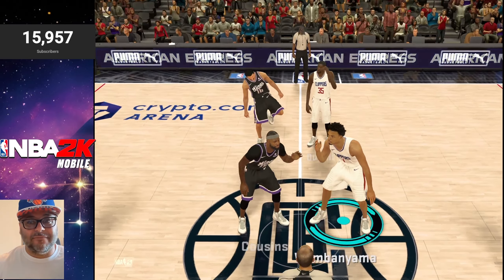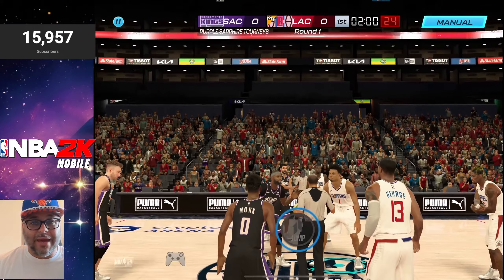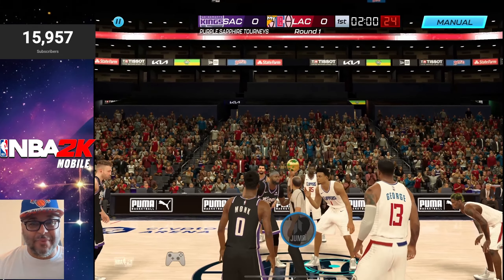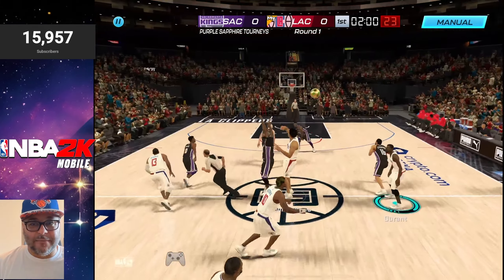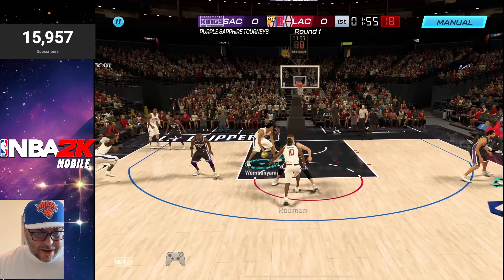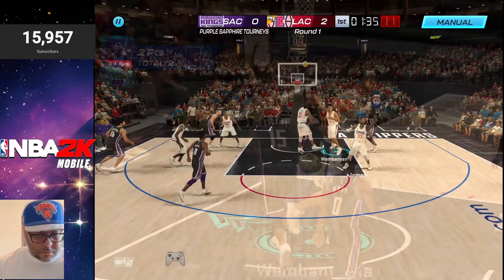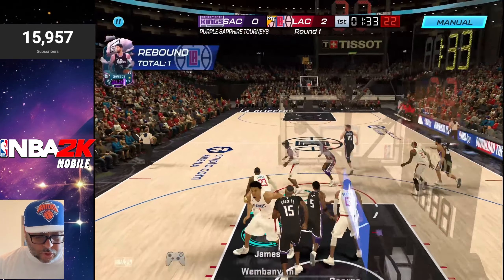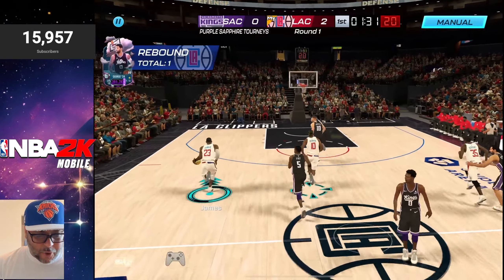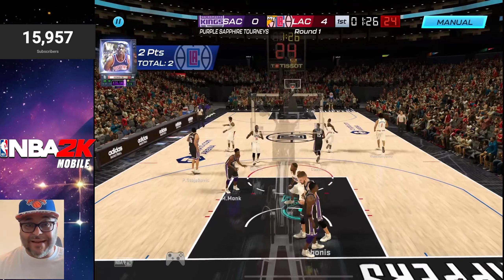We are in the Purple Sapphire tournament. We got Victor Wembe at the center. The crowd's going wild. Raman gets the rebound, Wembe right in the post — Cousins ain't going to guard that man, he's bringing that down. George gets the rebound, gives it to LeBron at point guard, right to Raman. The elevation on that dunk was kind of crazy.